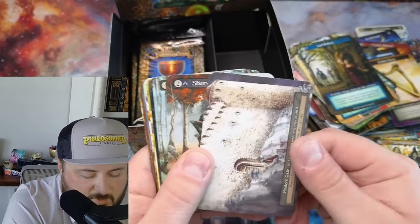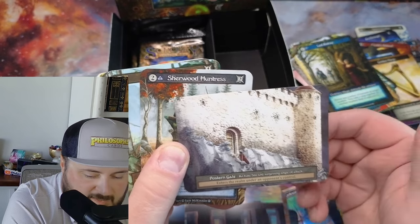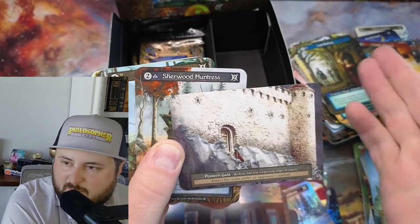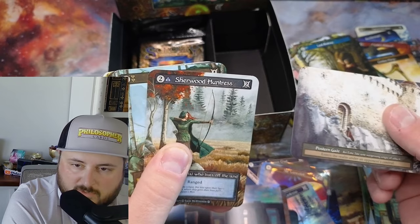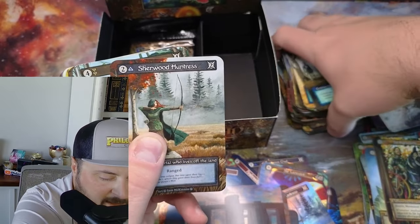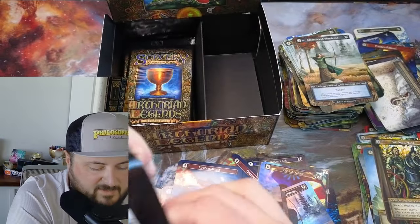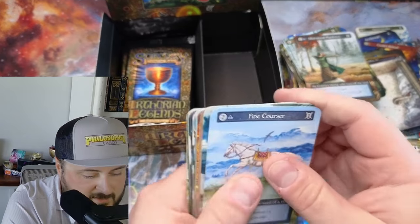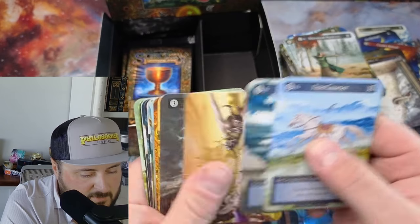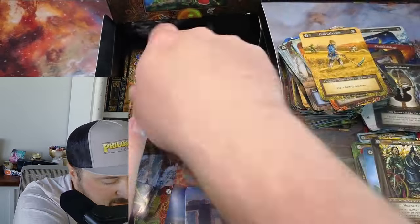The Gate - someone explained in the comments last time what it did but I still don't understand. You can immediately attack it, but they can also put troops right on your border too. You'd throw it down near one of your sites when you have a bunch of troops, then attack it and put them at death's door. That's how you'd use it - and it needs to go in my battle mage deck.